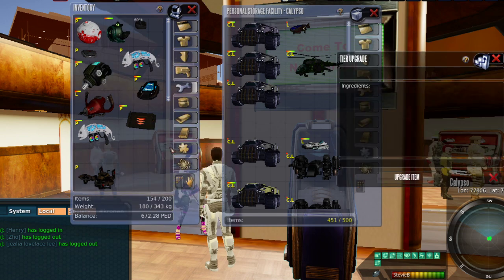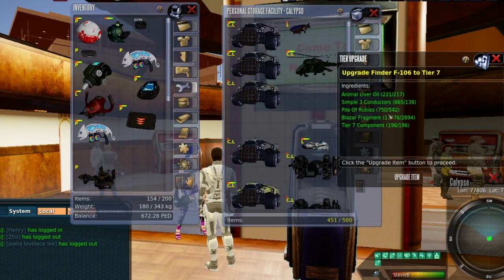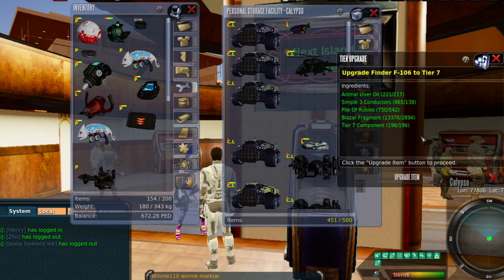We're going to hit tier upgrade. It takes 217 animal liver oil, 138 simple three conductors, 542 pile of rubies, 2,894 laser fragments, and 196 tier 7 components. Actually, the wiki was correct — as of this recording on November 10th, 2020, the wiki was accurate on what it would take to upgrade it. So let's go ahead and upgrade it.